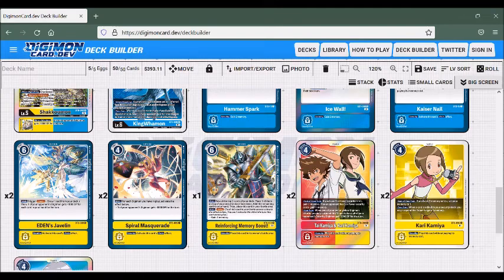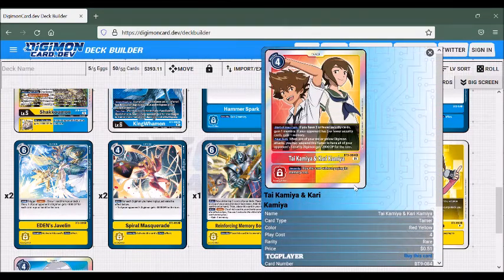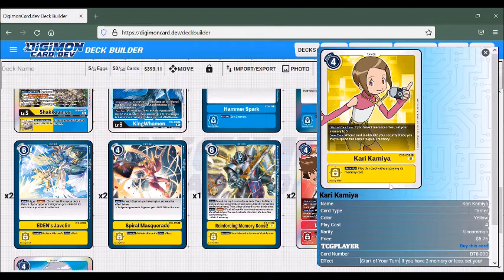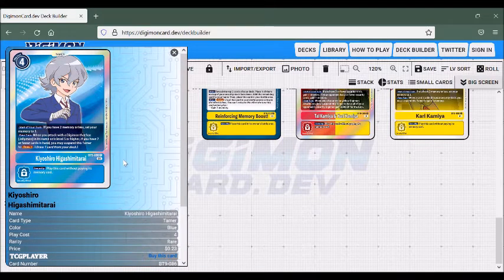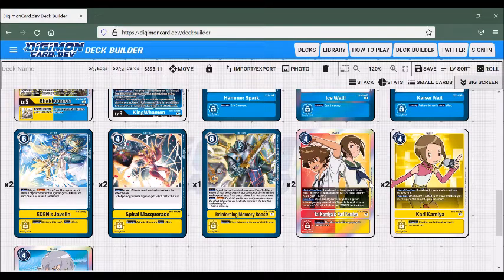For Tamers, you can play around with the ratios. We're playing two Tai and Kari — if we have 3 or fewer security we gain a memory, and if our opponent has 3 or fewer we gain another memory. When our yellow Digimon attacks, we can suspend this Tamer and all of the security Digimon our opponent has loses 2,000 DP. Then we have Kari, which is the memory fixer — if we gain a card in our security stack, we suspend this Tamer to gain a memory. And Kiyoshiro, also a memory fixer, but it gives extra draw power: every time we attack with a level 5 or higher, we draw a card. I kept it at 2 of each but would need more playtesting.